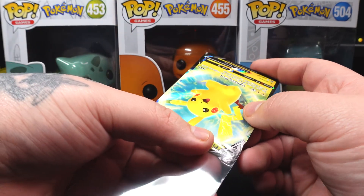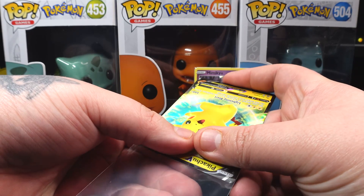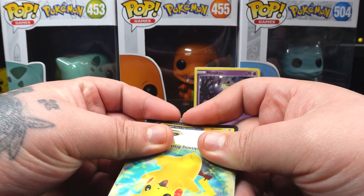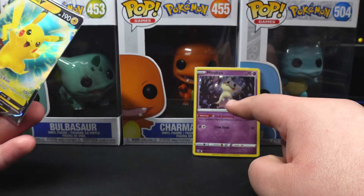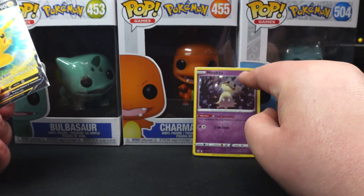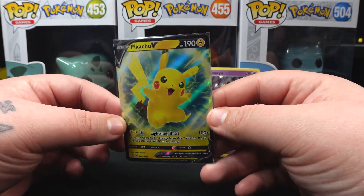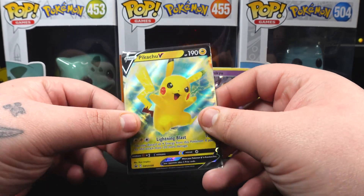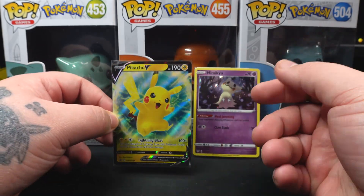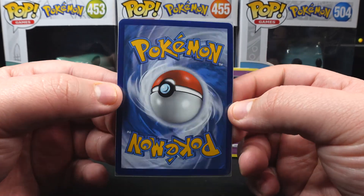I always like my Pikachu cards, but for some reason I don't like the V style. I prefer the EX style — that was really good where the card still had a normal layout with the rectangle but the Pokemon came out a little bit from it. I'm not the biggest V card fan; it's cool but not as cool as other styles.